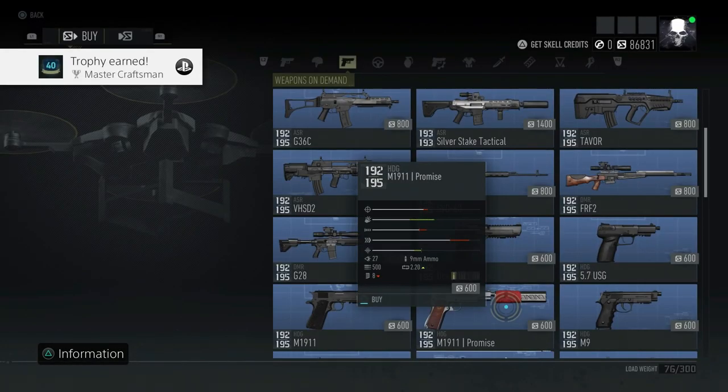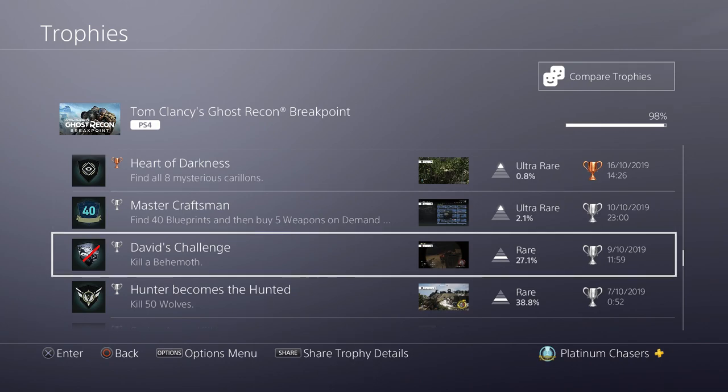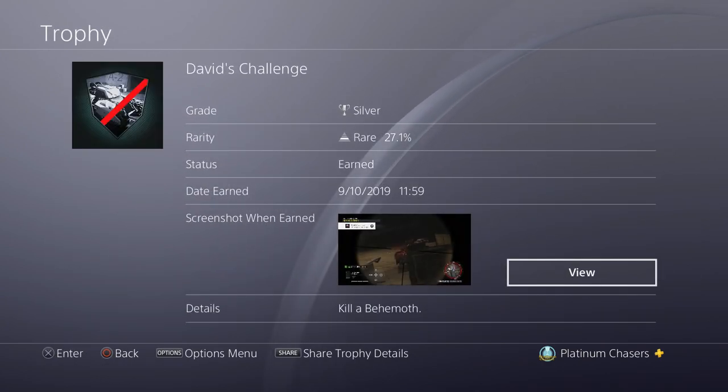Find 40 blueprints for weapons and then craft five. These, like the attachments, are out in the world — in crates, in bases and things like that. I believe there are 60, maybe 65 in the game. You get quite a few from bosses. There will be a video up once I'm 100% sure where all of them are — there's just one I currently can't find, I think it might be on the island.